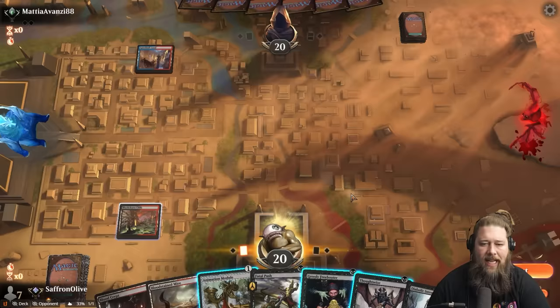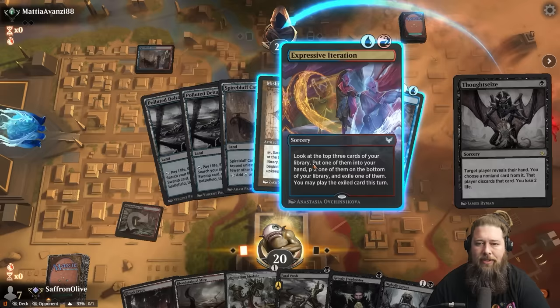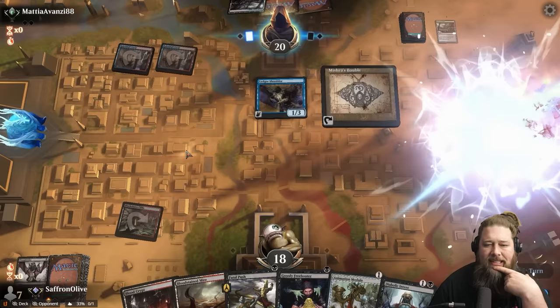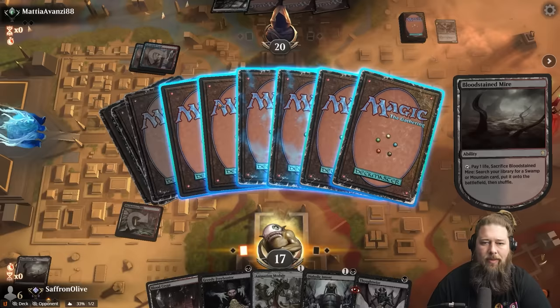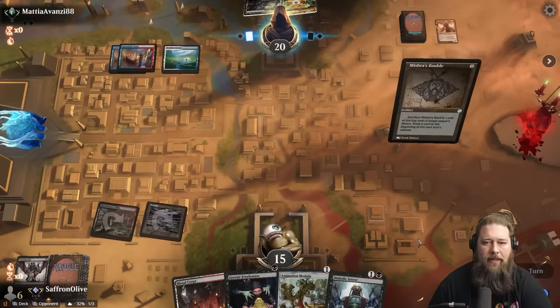We lead on Thoughtseize: Ledger Shredder, Expressive Iteration, Bauble. We'll take the Expressive Iteration and can Fatal Push the Ledger Shredder — they do get a trigger, but that's fine. Opponent connives away a land. We get to draw a card. Another Thoughtseize. Let's deal with the Ledger Shredder. Since we do have Thoughtseize, we might just Thoughtseize again — we'd prefer our opponent not to Treasure Cruise and refill. We don't have a removal spell so we probably have to take the DRC, though it will make comboing off difficult.